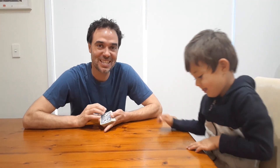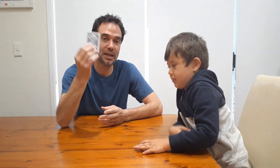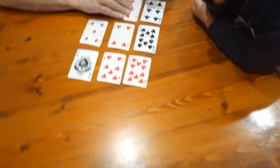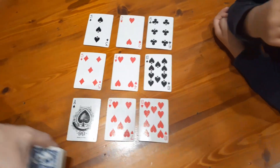I'm Michael and we are back with another game for you. This game is called Pairs to Ten and all you need to play is a regular deck of cards. We have taken out the kings and the jacks, and we're using the aces as ones and the queens are going to be zeros today. To start, shuffle the deck up and then deal out nine cards in a three by three array like this.